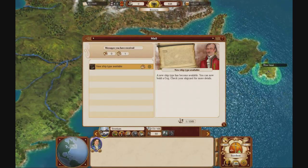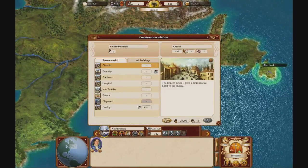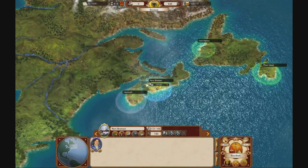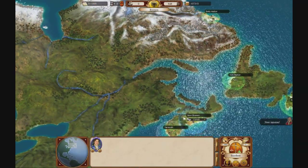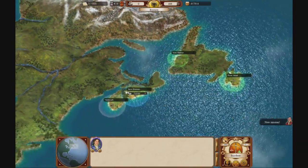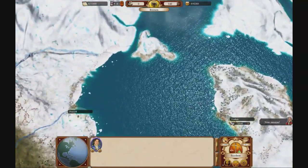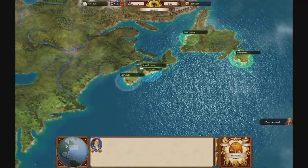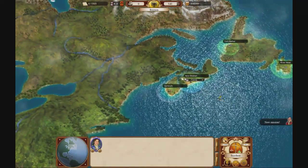A new ship type is available — the caulk. We don't have a shipyard yet, so we want to build one. We'll be needing it to make some coastal ships. Right now all the ships we have are ocean-going, which means they can go to our home port in Bremen. Coastal ships cost a lot less money per month to maintain, but they can't travel the ocean — they can only move stuff from colony to colony.